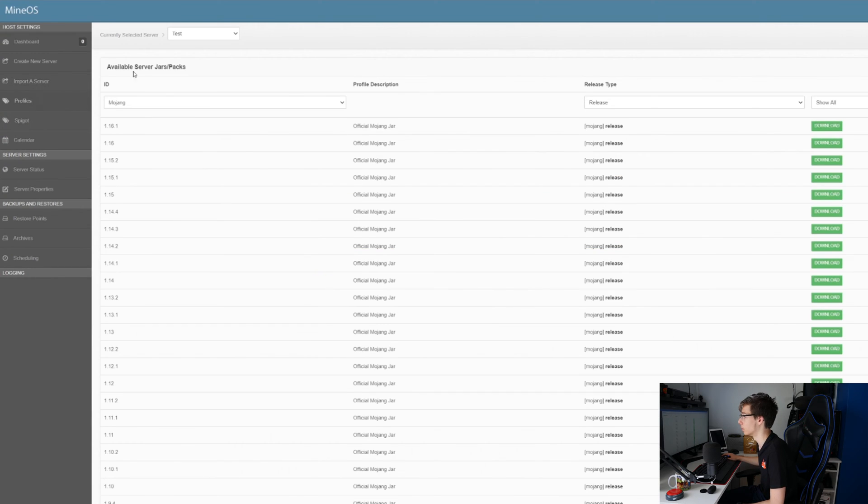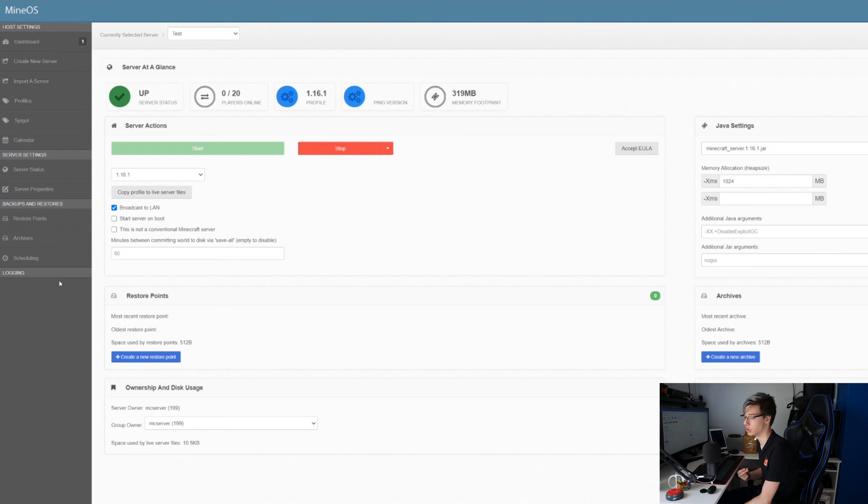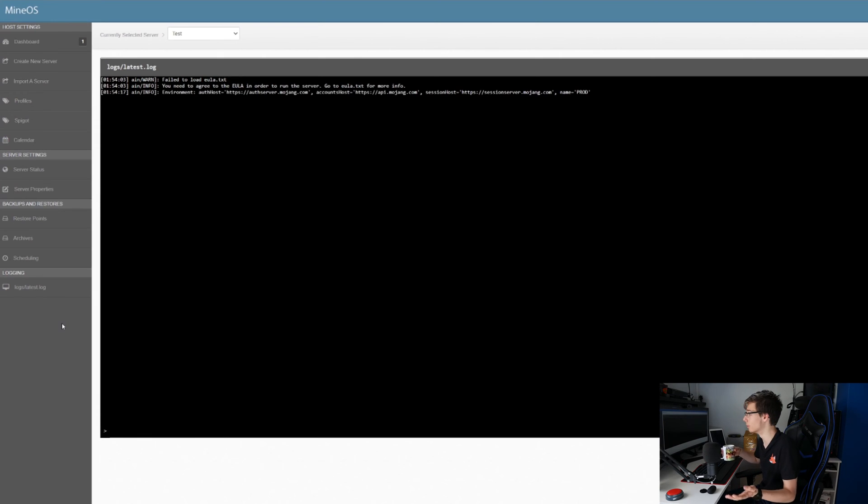Now you have a new server created. Go into Profiles and select either Forge, Feed the Beast, Mojang, etc. We're going to select Mojang and the default 1.16.1 — click Download, download the latest release, then go to Server Status. This is where you control the server. Select the version you just downloaded, broadcast to LAN so it shows up on local LAN, and give it RAM — we had seven gigs, so let's give it 1,000 MB. Change the runnable JAR to the server's runnable JAR and click Start. It will probably ask you to confirm the EULA, so click Accept EULA and then Start again. You can then go into the Log, which is your console — it's a really nice GUI and you can run everything from right here.